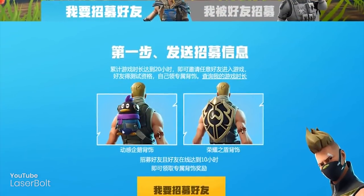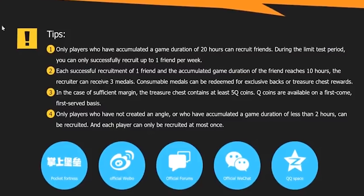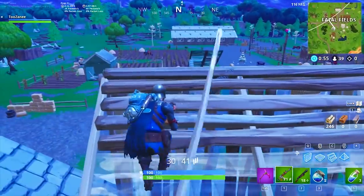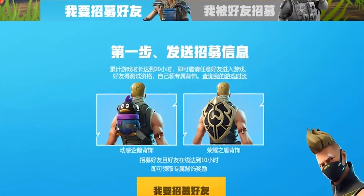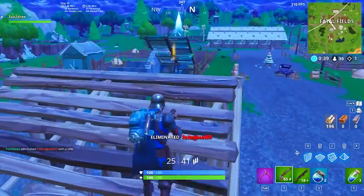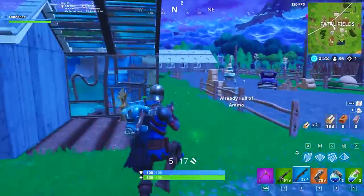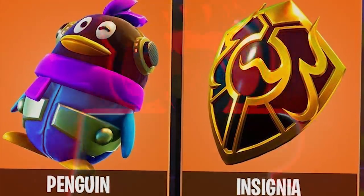To get these back blings, you go to the WeGame website and select what you want. You must play a minimum of 20 hours on the Chinese servers to earn one referral code per week, then refer a friend who has to play 10 hours for the code to count. You need to do this three times total, earning three medals per referral, and nine medals can be exchanged for one back bling. These may stay Chinese server exclusive, so get them while you can.